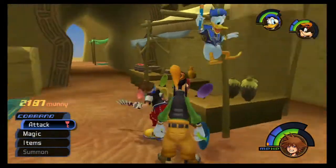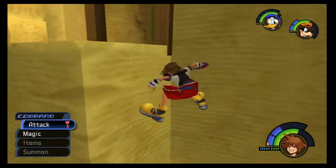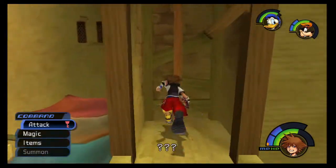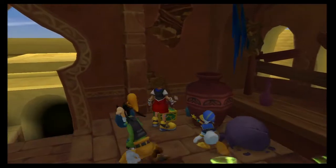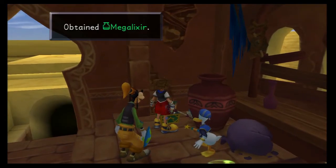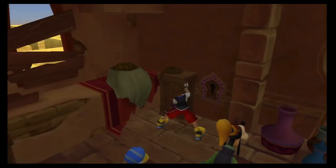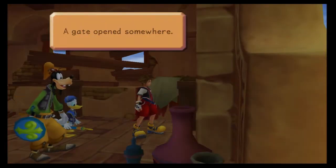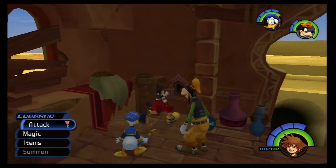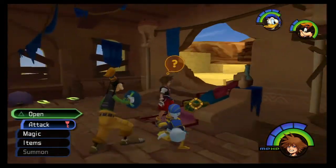Let's go up here and up this little pole right here — not pole dancing, just the pole. Mega Elixir, very nice. I forgot about these actually — every time you see one of those little lock things, stick your Keyblade in it and one of the gates somewhere will open up, letting you get to a different area.